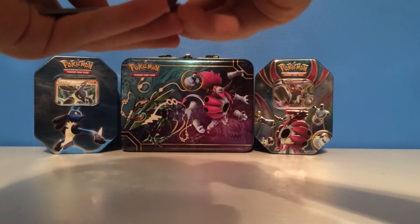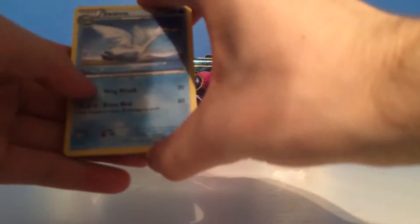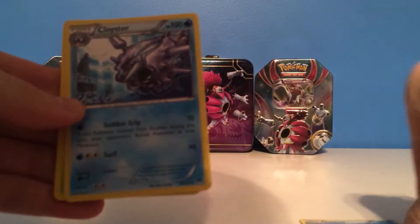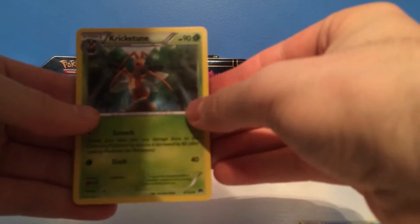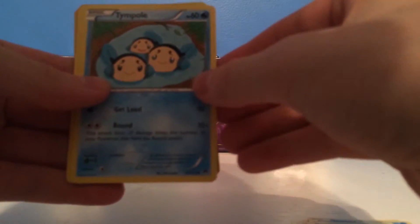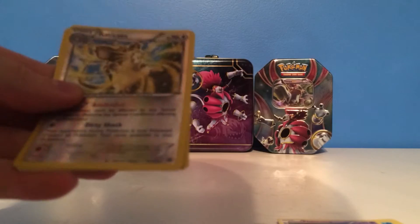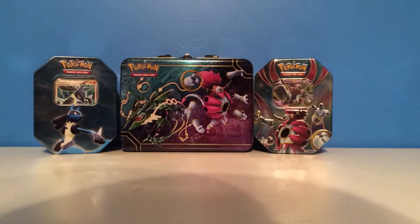Turn this around, put the code card aside, and do the card trick — one, two, three. We start off with a Swanna, then a Cloyster, a Kricketune, a Shellder, Seedot, and a Tympole, Trubbish, and Phantump. The Reverse Holo is a Rare Raticate Reverse Holo, and the rare in the pack is a Holo Garbodor, which looks pretty cool. Got a Holo Rare Garbodor — pretty good pack so far.